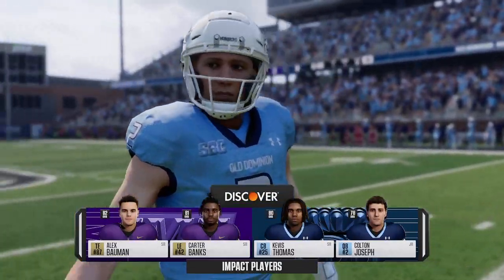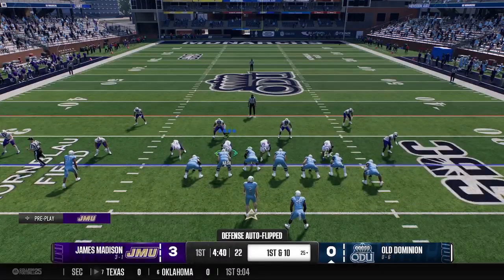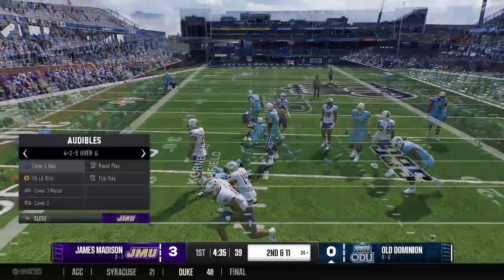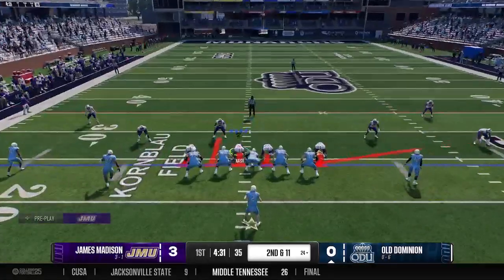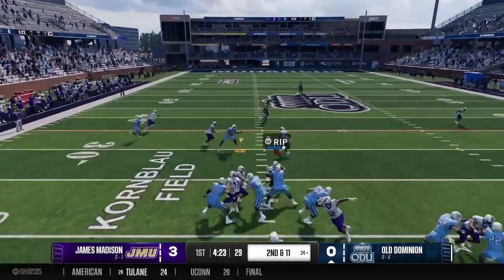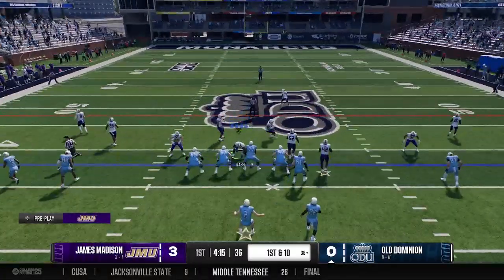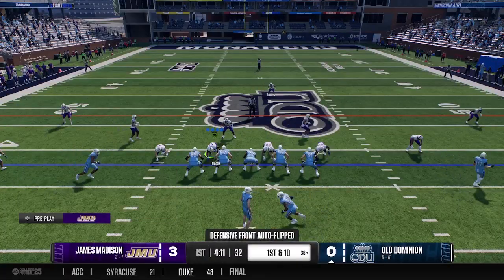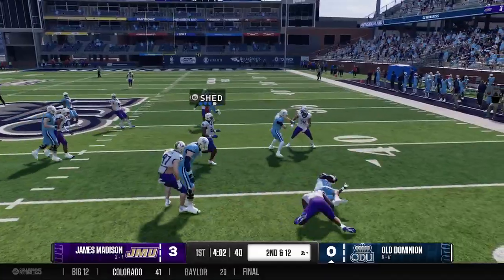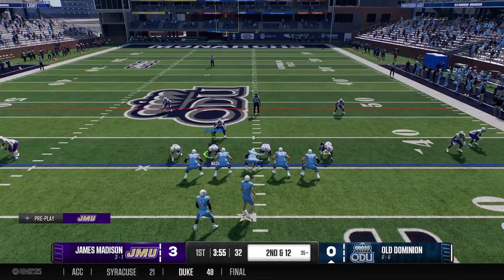Old Dominion's got Kevitts Thomas and Colton Joseph at quarterback, looking for their first win of the season. Marcellus Nash takes down the running back for a loss of one on first down. Empty look — they convert a first down across the middle, breaking a couple of tackles. You cannot take this team lightly; we're 3-1, we might be the better team, but we have to go perform like it. Carter Banks gets the running back down for two. Second and 12 from the 35.